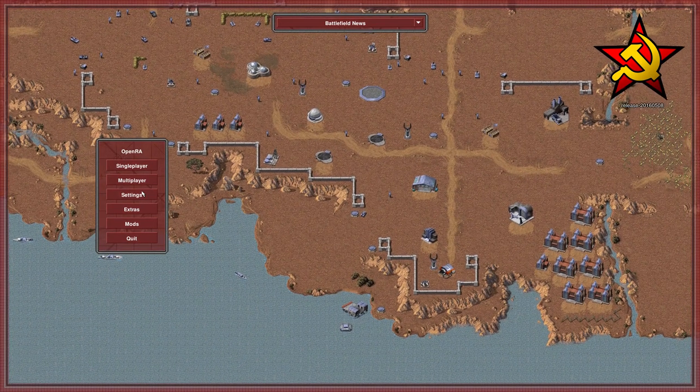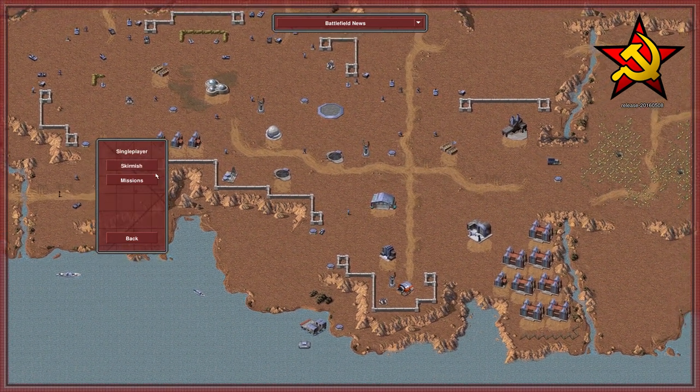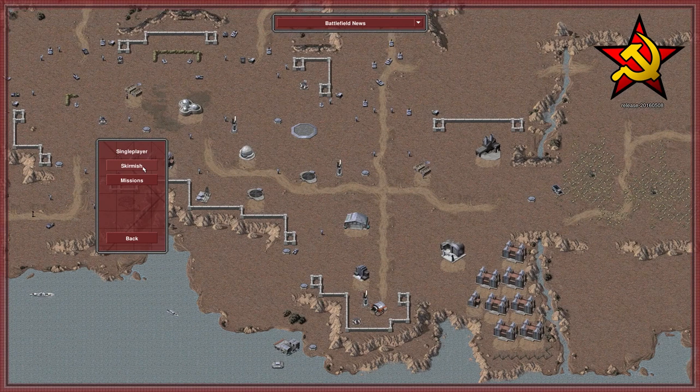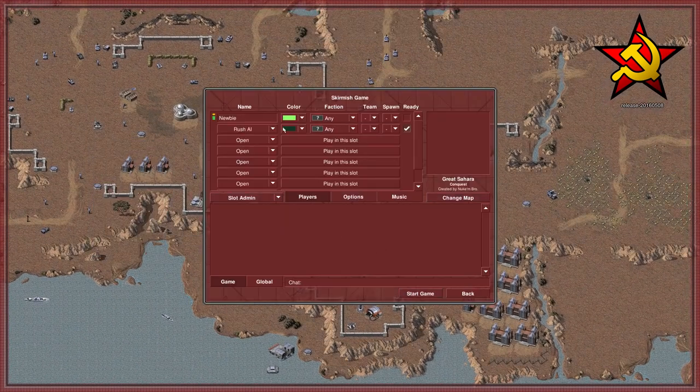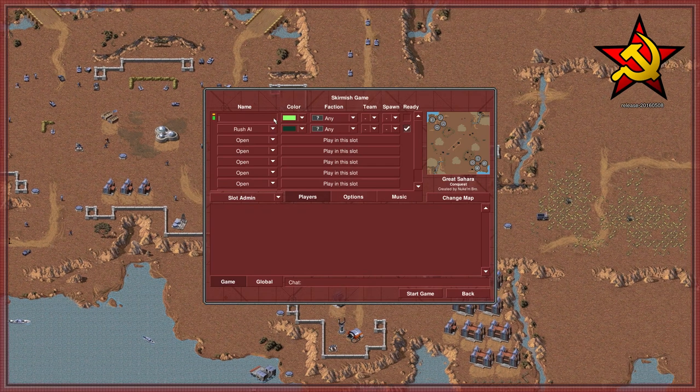It's got two modes: single player and multiplayer. We're going to be doing single player today just because multiplayer can get pretty confusing at first. Go ahead and click single player and then just skirmish. Once you're in skirmish, you'll have a page like this, so I'm going to change my name to Razor Orb instead of Newbie.